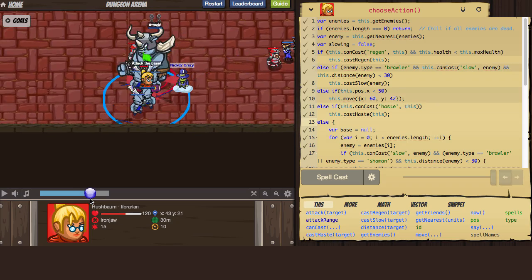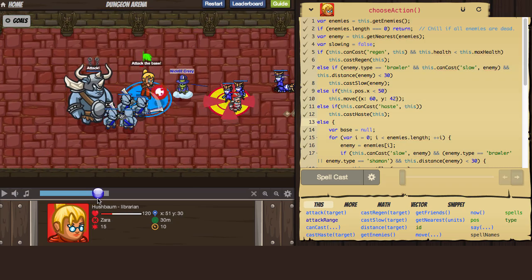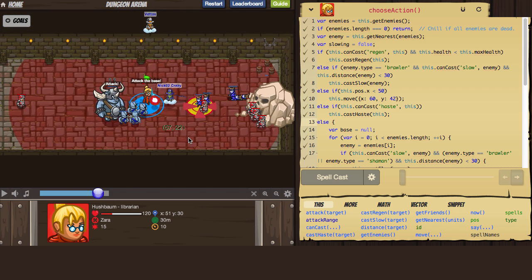I've got some conditional logic in here to decide when to cast each spell based on whether I'm about to die and what enemies are near me. And that turns out to be enough to fool Vtax's targeting.